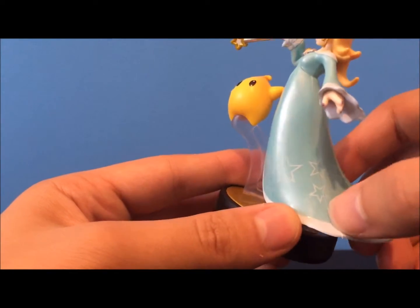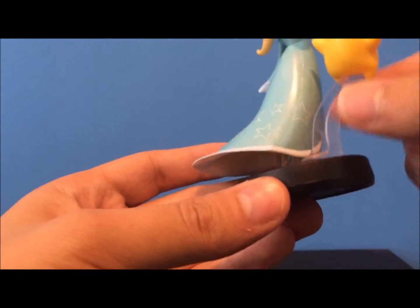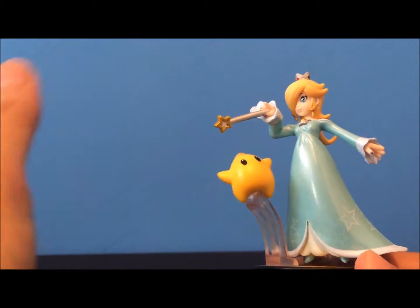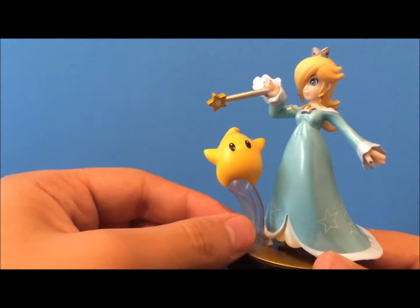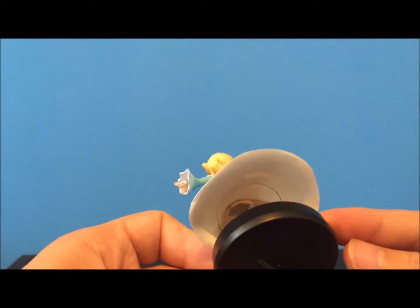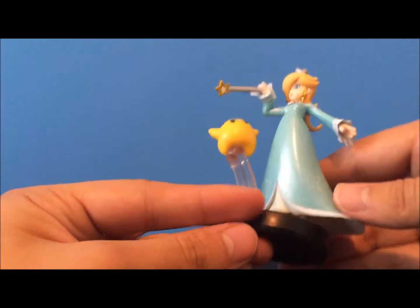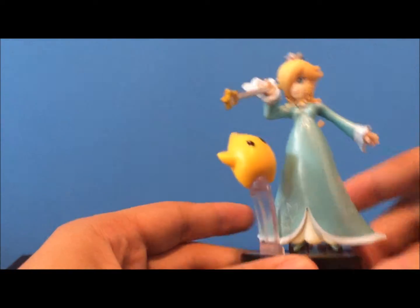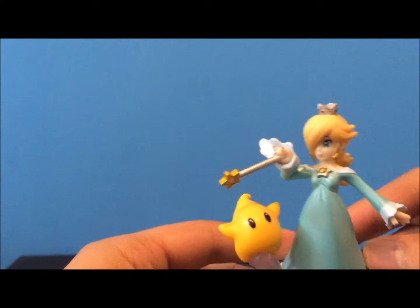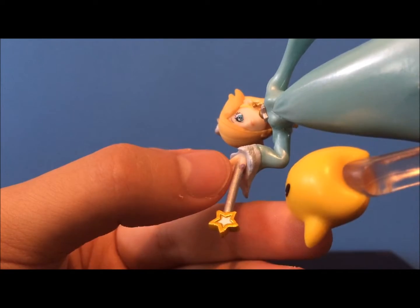That is a pretty noticeable seam right there — I don't like that. But the star pattern on her dress looks really nice. We've got the big support stand for Luma. It's unavoidable, but if I were going to pose her differently, I'd have just put Luma down at the base or something, just so we didn't have to have this big ugly support stand. She's got another one under her dress, but it's kind of hard to see, and luckily you won't be posing it like this most likely — so that one's forgivable. At least it's not one of the colored ones. Her fingernails have nail polish on them, even her thumb down here below the wand — that's a nice detail.